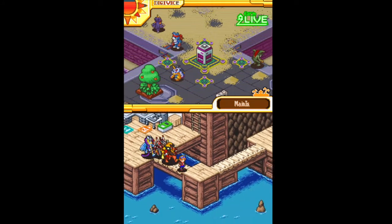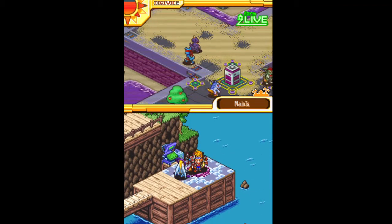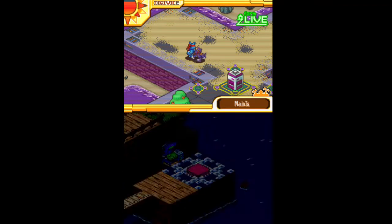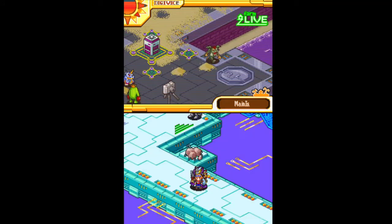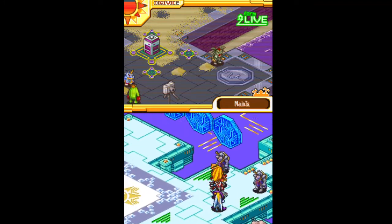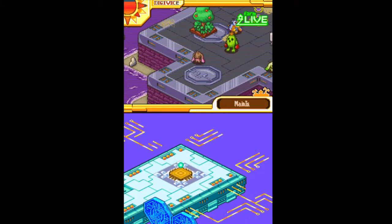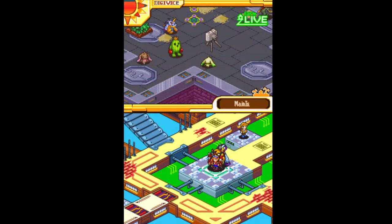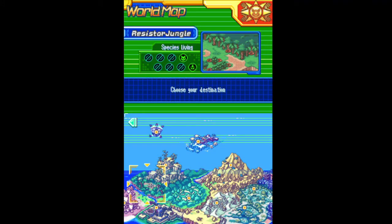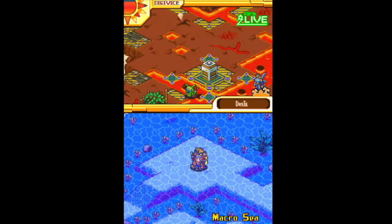Hello everyone and welcome back to Digimon World Dawn Going Digital. Let's go finish up that real quick side quest. We might attempt — I want to say attempt because to be honest, I don't know how well we are equipped for it — but we may attempt the Silver Tamer test. The side quest we had was to go back to the Macro C and find a specific Digimon.